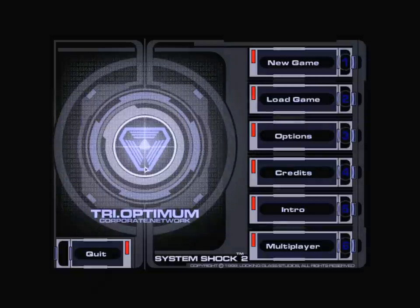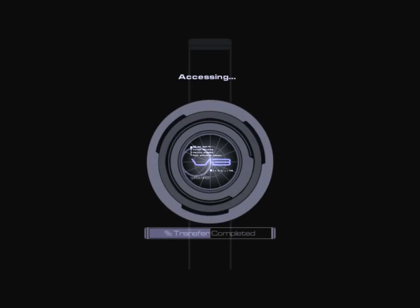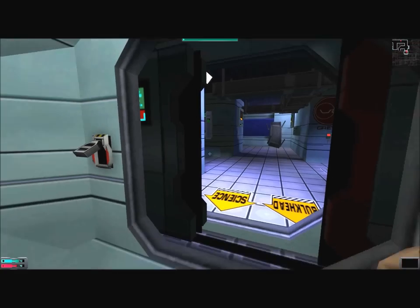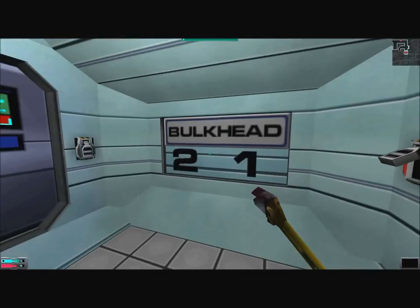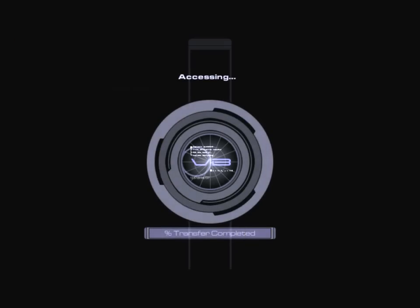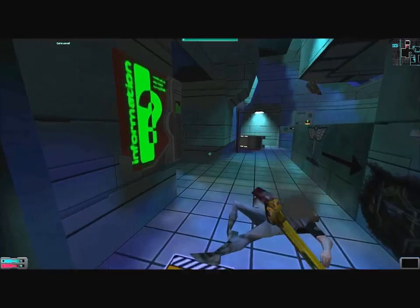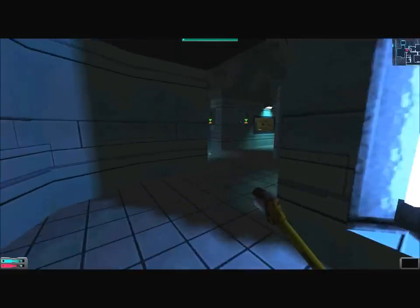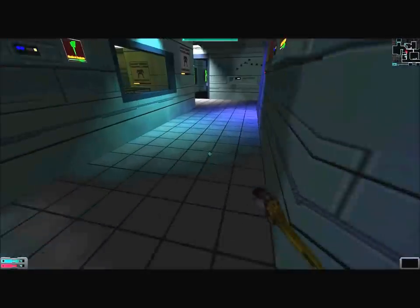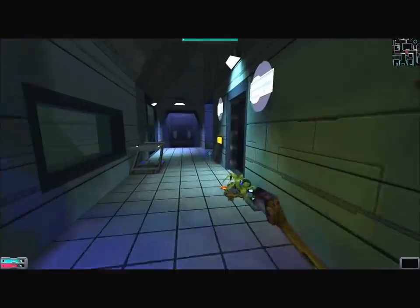Hello everyone and welcome back to Let's Play System Shock 2. Last time we had arrived in the medical sector. We are looking for Grassi and his keycard to the crew sector, but before we do that I feel a distinctly OCD urge to go do something about those turrets I left alive.